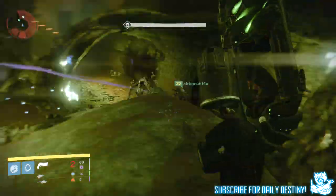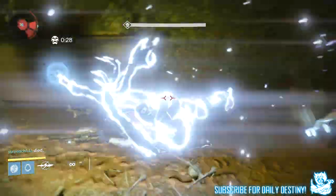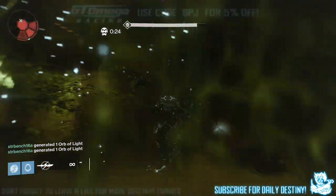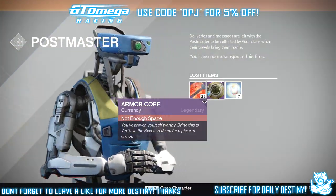Once you beat him, you are rewarded a key which you then take into the treasure room — something I'm not allowed to show you at this precise moment, but I am allowed to show you my rewards. I got a ton of things, so we're going to start with the armor cord.